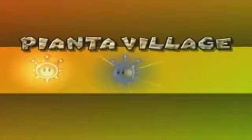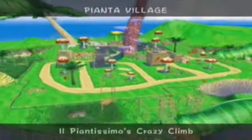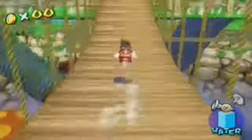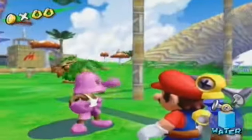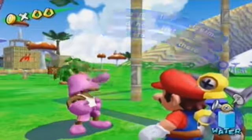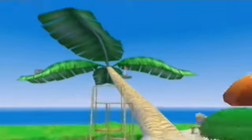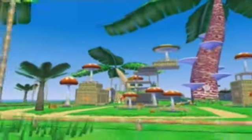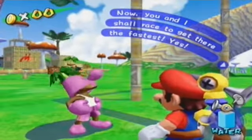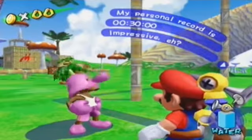So let's move on to Episode 2: Ill Piantissimo's Crazy Climb. Yeah, it's the last race of the game, and just like before, these missions aren't really that hard - this one's pretty easy too. So let's get over there. It's me, Ill Piantissimo! See that flag over there? It's at the top of the tree on the other side of the village. Now you and I shall race to get there the fastest. My personal record is 30 seconds - impressive, eh? Are you at the ready? Then get set and go!